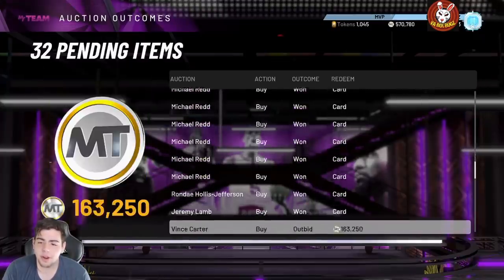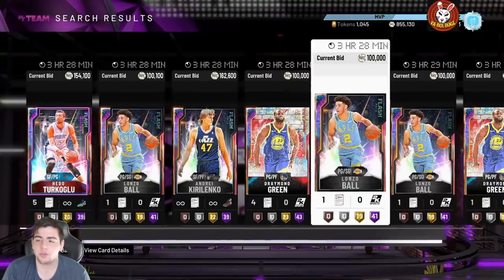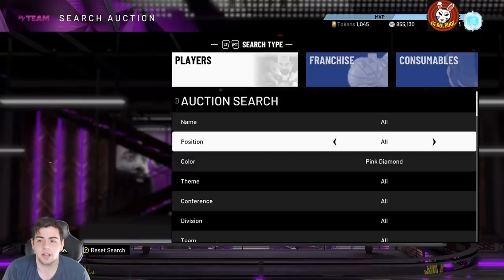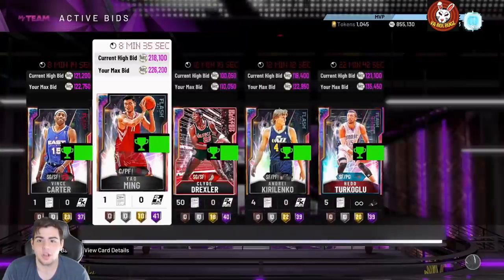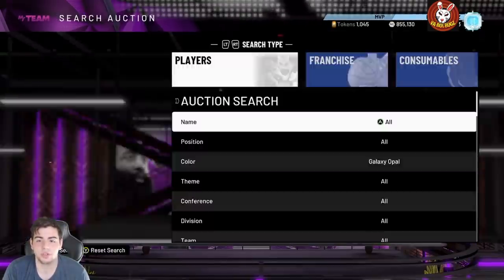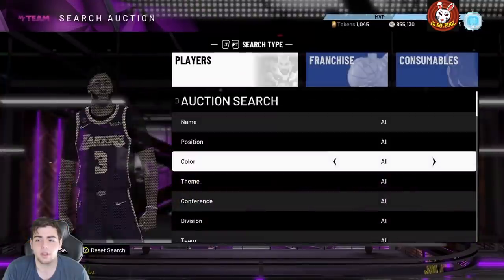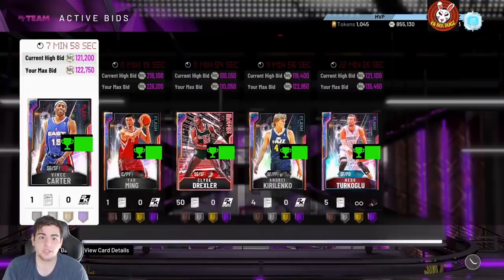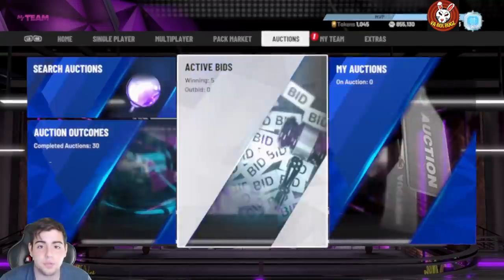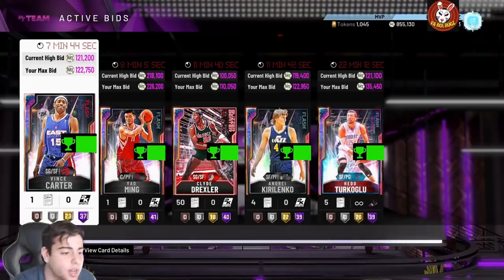It looks like you can only see these hidden cards during the window of about one and a half to three hours remaining — that's when other people cannot see them. Right now I can see some cards, but going back to opals they're gone again. I don't know what's going on, but I'm super confused. I might be able to snag some of these cards — I'll let you guys know on Twitter. Hope you enjoyed this video — it's showing you how to make MT and possibly make hundreds of thousands. Stay tuned for more content, have a good one, peace.